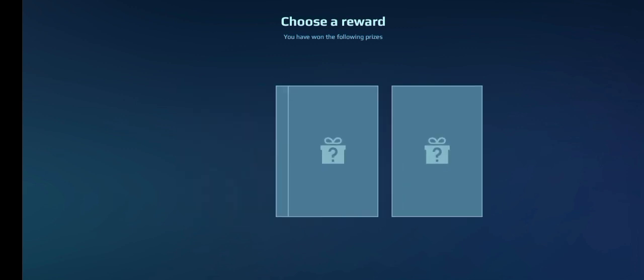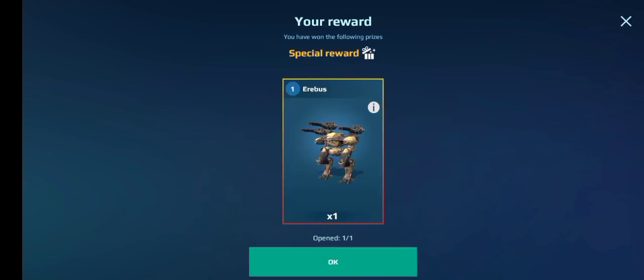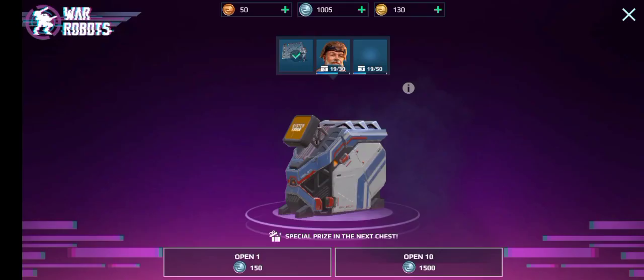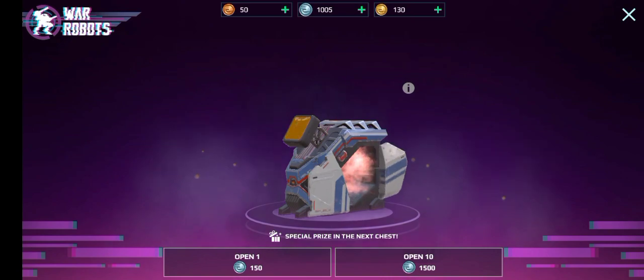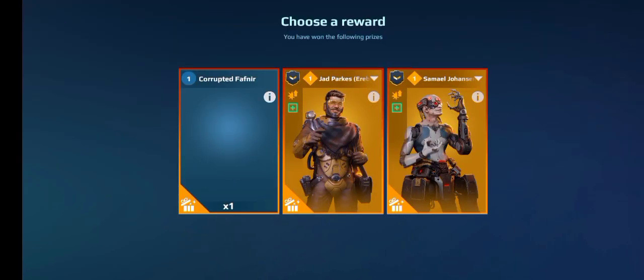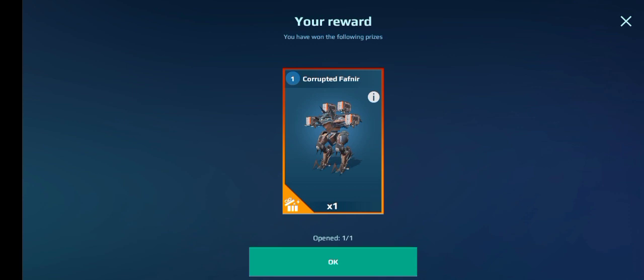Oh no way — I actually want the Skady. Please give me the Skady. Oh my gosh. I just want an Erebus... no way, I don't even want this. Anyway, special prize — what will we get here? Corrupted Fafnir! Oh come on, come on. If I get a pilot I'm gonna be so mad. Please... Yes! Let's go! No way! Yes! Corrupted Fafnir — I've got one! Let's go!